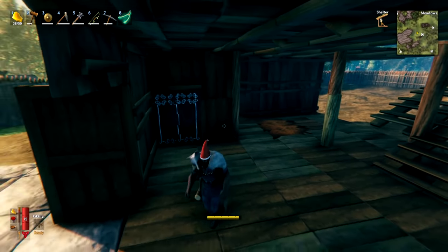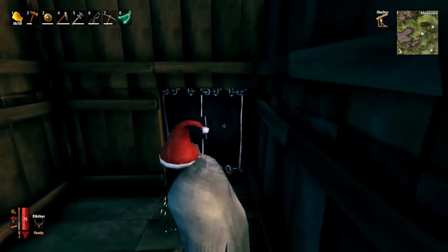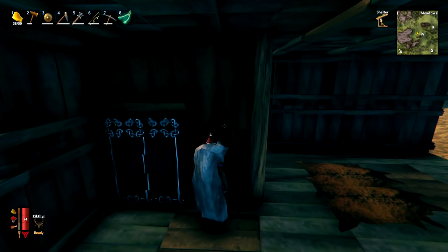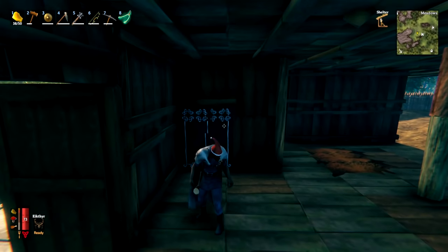You can easily make a secret room in Valheim using banners, as you can walk straight through them. Don't make every banner in your base lead to a secret room — if some do and some don't, people will mostly just walk into walls. You can also just use them as a different type of door.